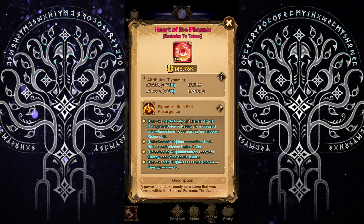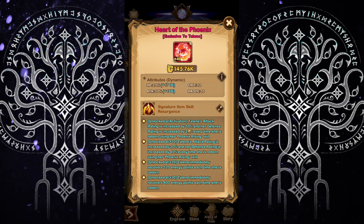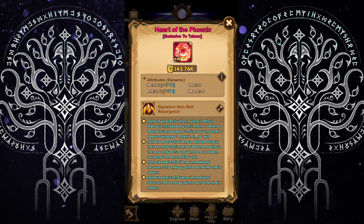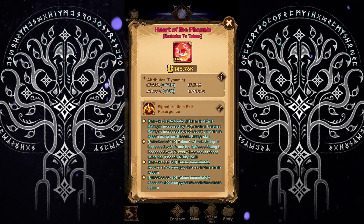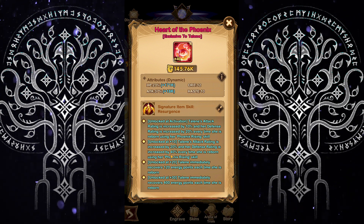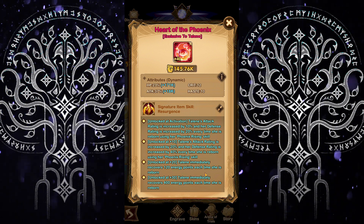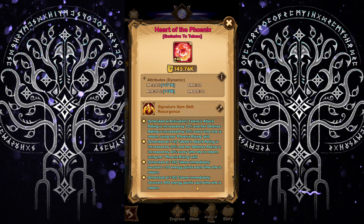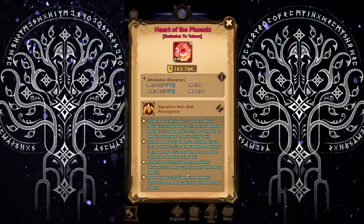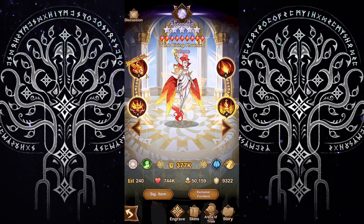Now let's look at her signature item. When you unlock Resurgence, Taelene's attack and defense ratings increase every time she is reborn using the Phoenix Rising ability — 10% attack and 20% defense. Her 10 upgrade increases this to 20% attack and 40% defense each time she is reborn. The level 20 unlock allows Taelene to immediately recover 120 energy each time she is reborn, further buffed by the level 30 unlock to 400 energy. This means each time she resurrects, she can nearly immediately cast her ultimate, gaining that shield, healing her allies, and dealing massive damage.